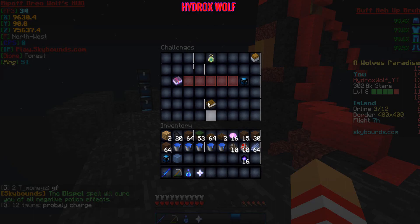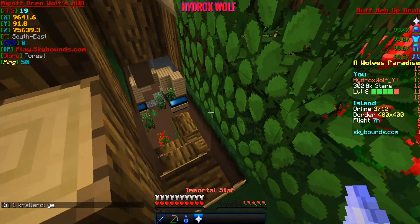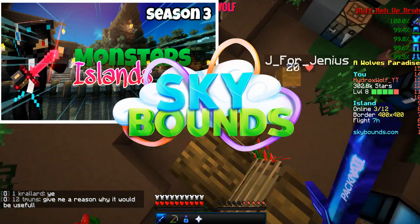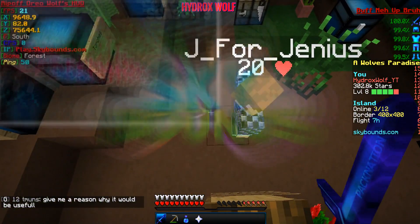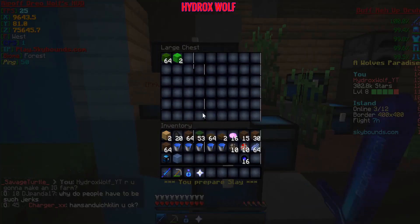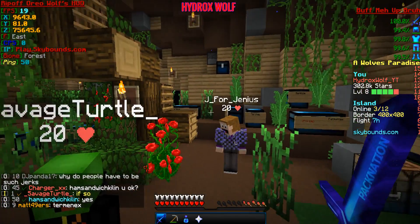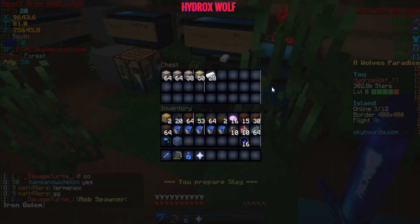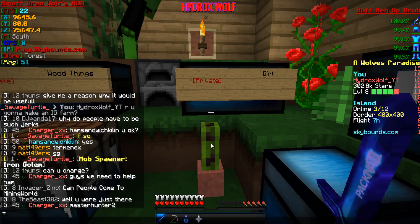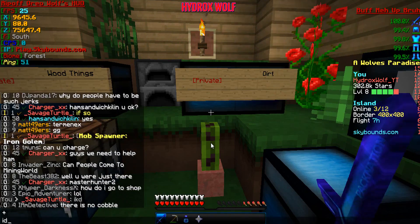What we need to do right now — we have challenges we need to complete. The challenge I'm going to complete is the Grave Robber — easy challenge, I'm going to go complete that right now. I have a sword. You guys have been wondering how we got the sword — go check out the last episode in the description below. We started our season yesterday. Hydrox, are you going to make an IG farm? I don't know — if we make an IG farm it's going to be really difficult because I want this island to be like a wolf den.